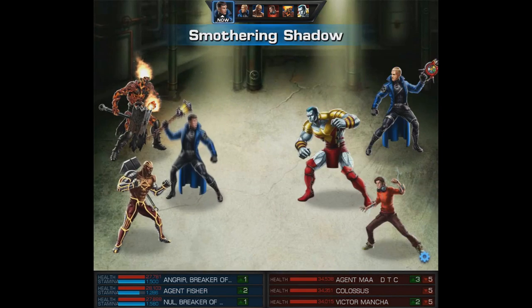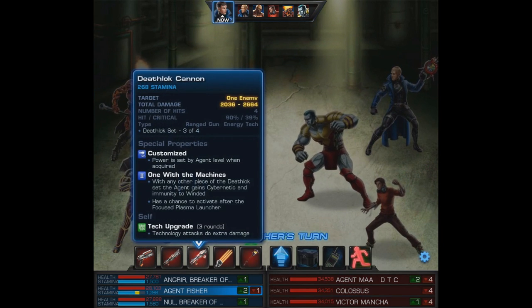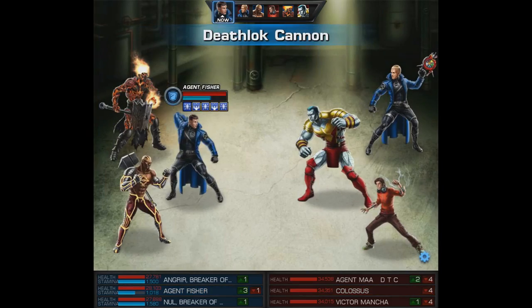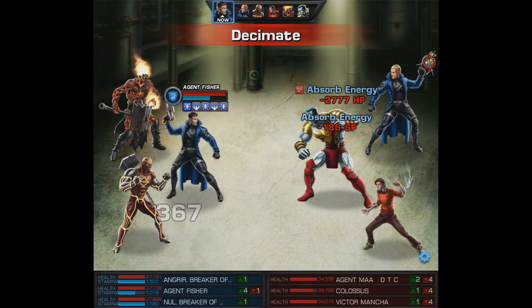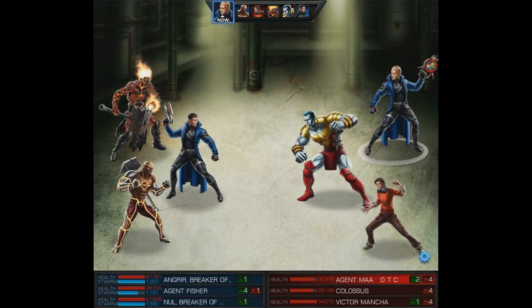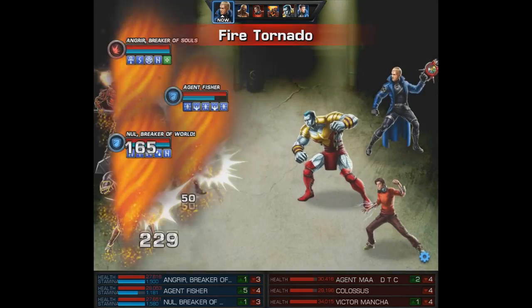We're going to begin with Smothering Shadow, then use the Death Lock Cannon on Colossus — let's fire this weapon officially and get the final one in a bit later. It could cause a pretty nasty follow-up. What we do see is 4,200 HP gain from Absorb Energy, so there you see that healing boost in action.